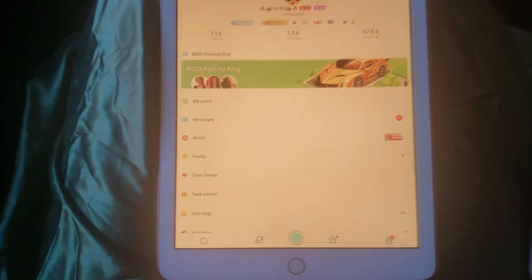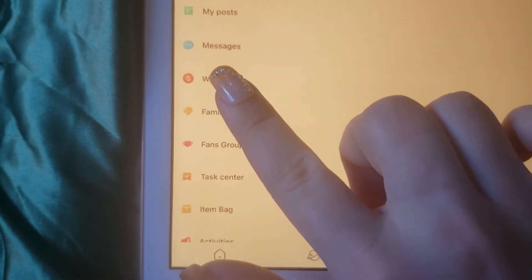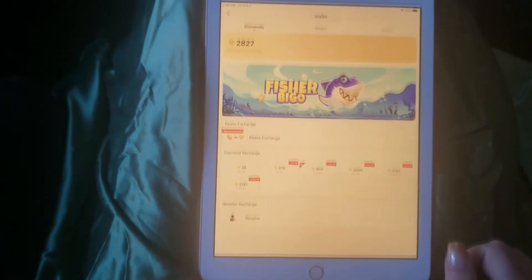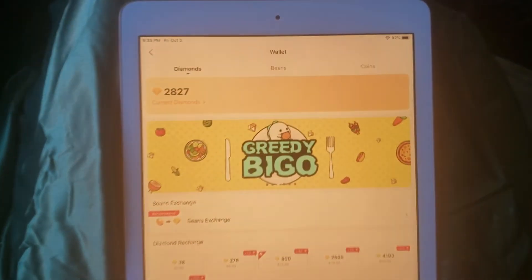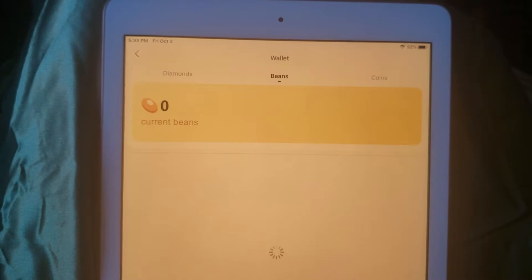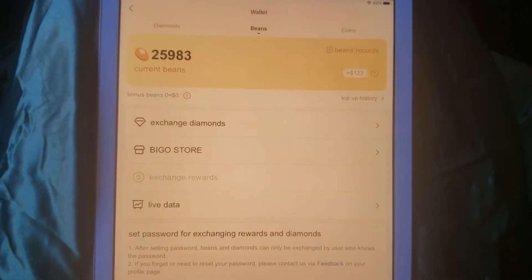First, tap the profile button and go into your wallet. From there, tap the beans tab and then tap the exchange diamonds button.